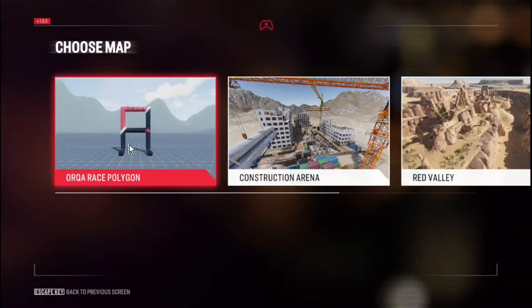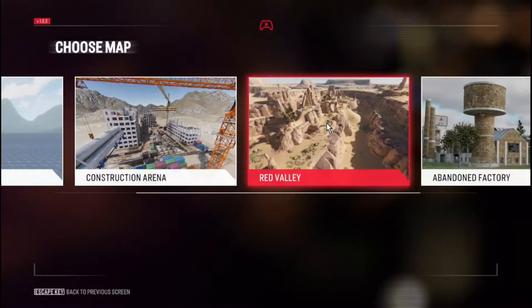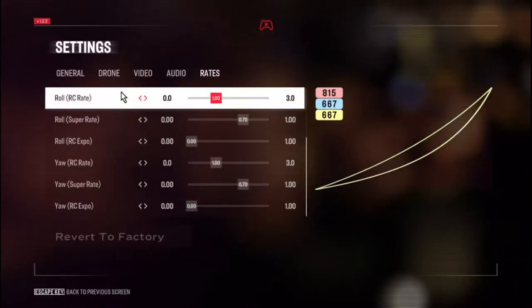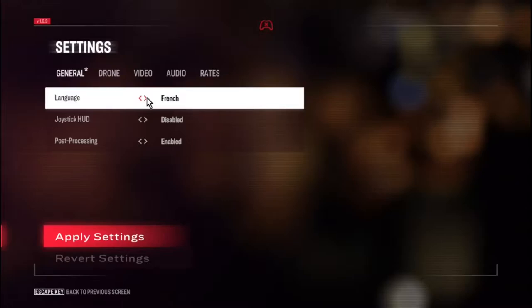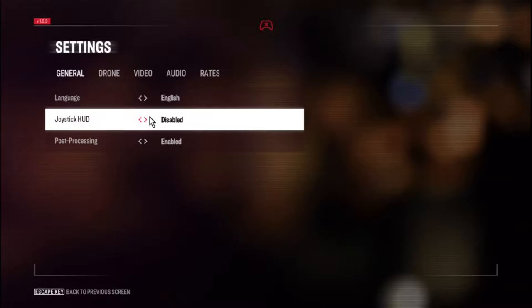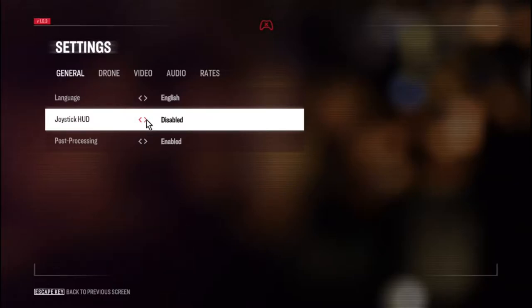So we've got maps: Aura, Race Polygon, Construction Arena, Red Valley, Abandoned Factory — some good four maps there we'll get into later. Settings though, let's go back to general. Language options include English, Spanish, Italian, French, and German — a nice couple of choices there.